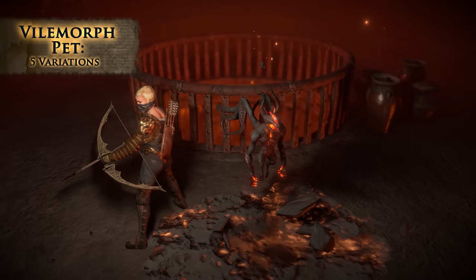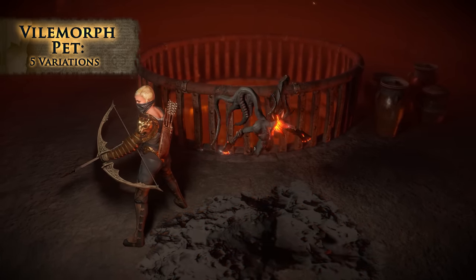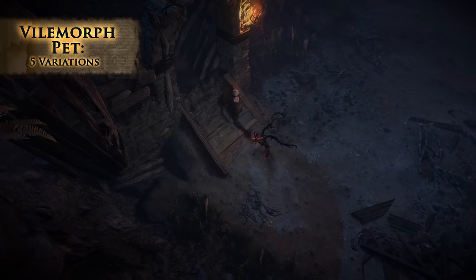Vile Morph pets are pocket-sized demons that possess you in towns or hideouts, turning you into a scuttling or flying horror.